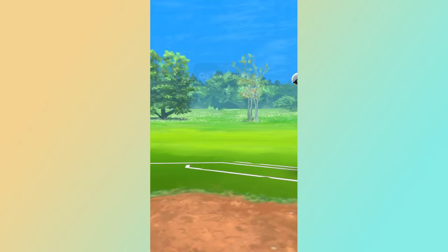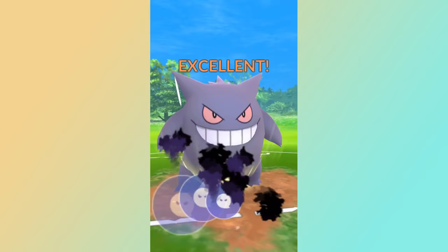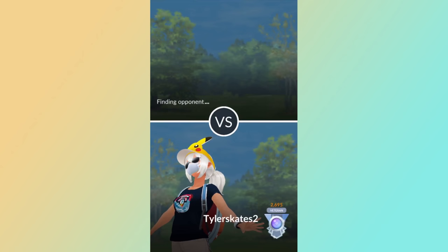Do your daily GO Battle League sets — this is the easiest way to get free stardust. Progressively work your way up to rank 20, which is based on wins alone regardless of wins per set. Even in the earlier ranks it is very easy to move up, and you progressively get more stardust as you work your way up to rank 20.